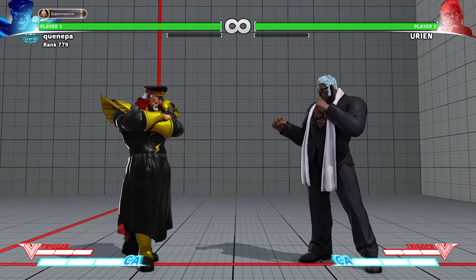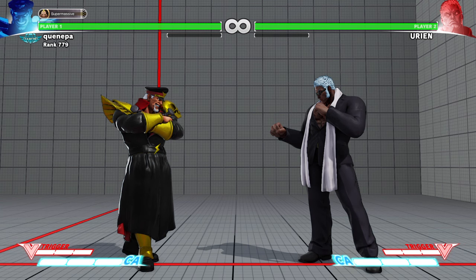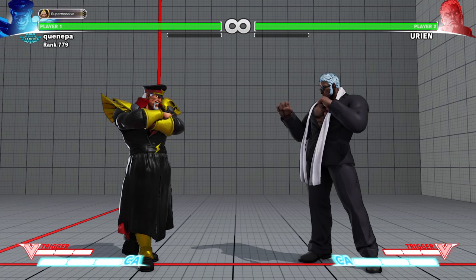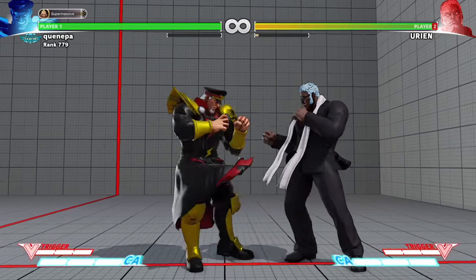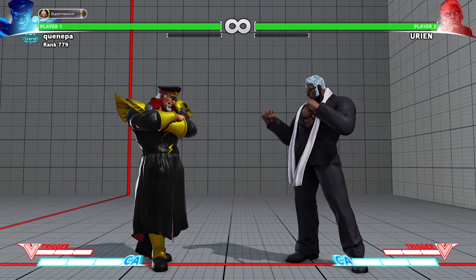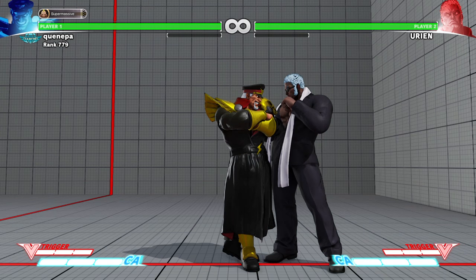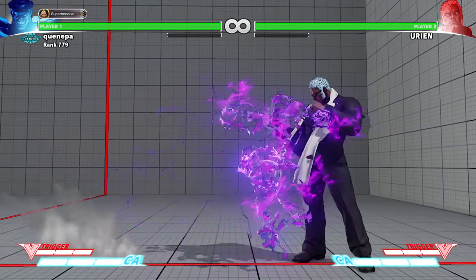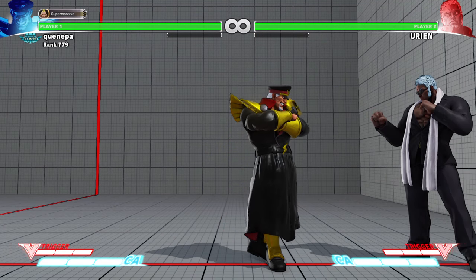Urien's heavy punch is not that useful against Bison unless you use it on wake up. Bison doesn't have a wake-up reversal, so unless you face a Bison that's waking up with the three-frame short a lot, you won't really run into heavy punch too much. There are many block chains where Bison would just check you with that but not on wake up too much.